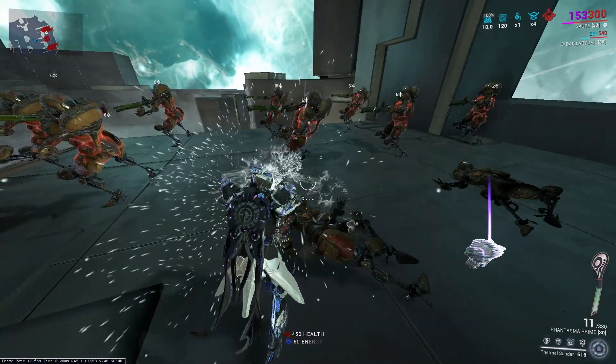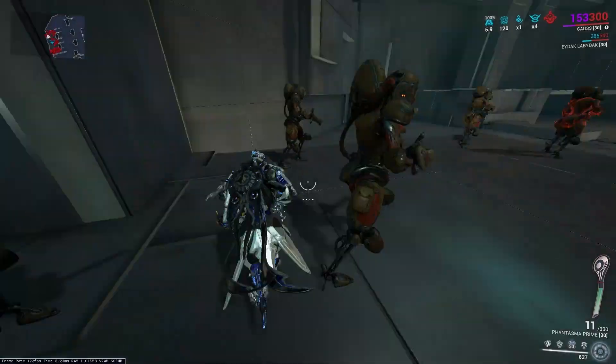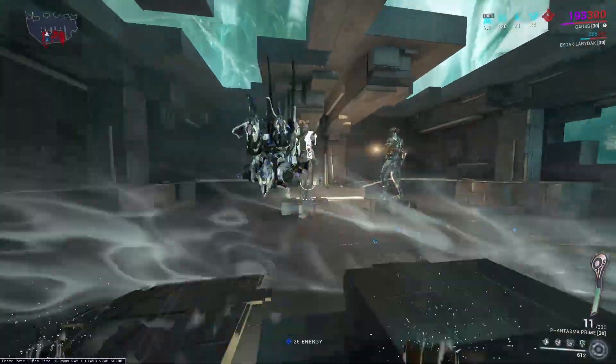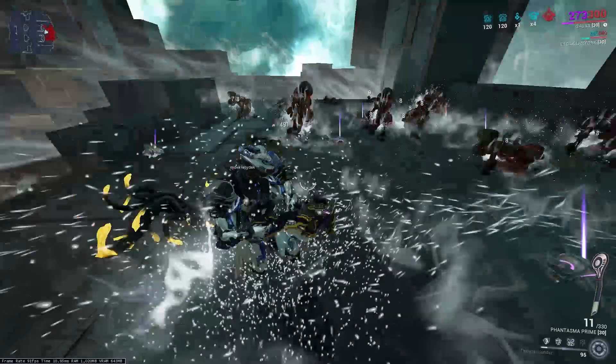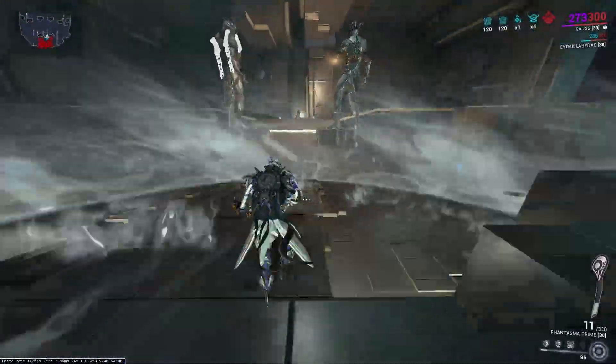His third ability, Thermal Sunder: when you quick tap it you summon an aura of cold that slows enemies and applies the cold status effect. When you hold tap it, you summon a similar aura but applying heat. Do a hold tap then a quick tap and you drag enemies in; do a quick tap then a hold tap and you push them away.